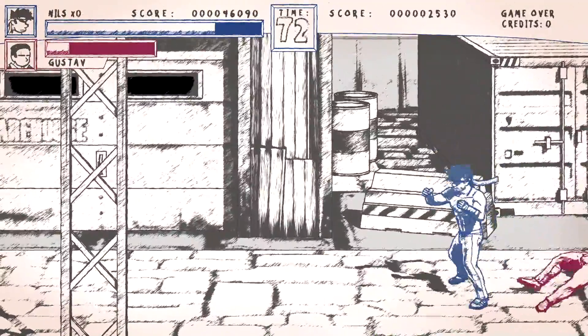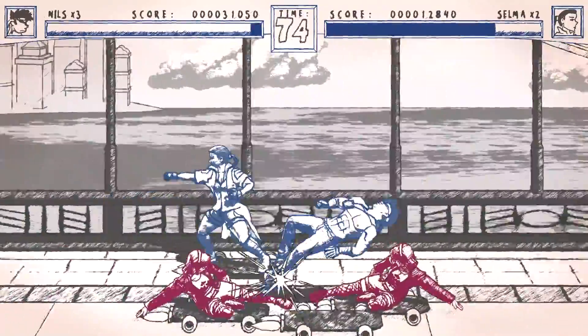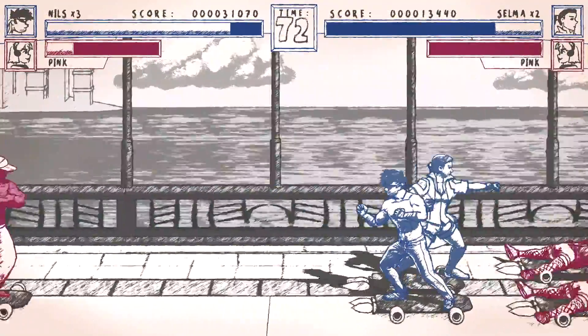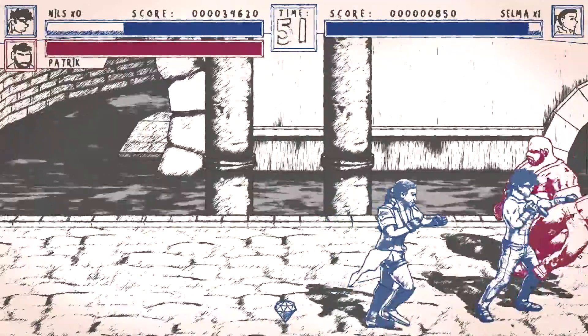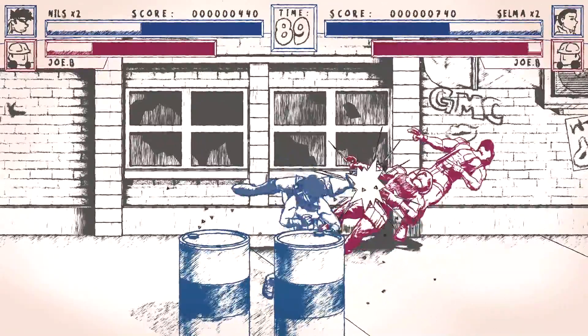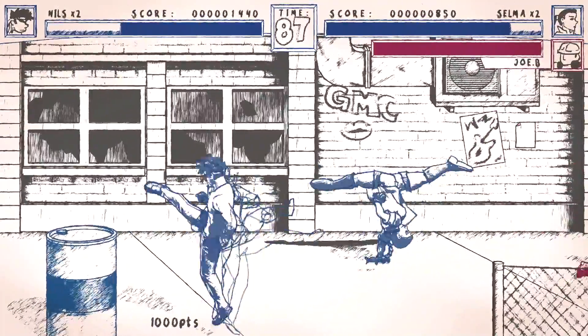It follows the genre's traditional gameplay of walking to the right of the screen as enemies come at you in different waves. You can play as one of three officers, and while they all control the same, their movesets are ever so slightly different. Across the multiple stages are barrels that contain useful accessories, health items, and bonus items that help your score. Pieces of cake regenerate your health while diamonds raise your final score.